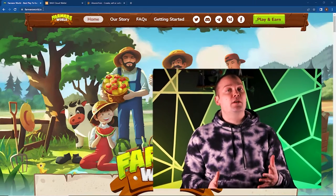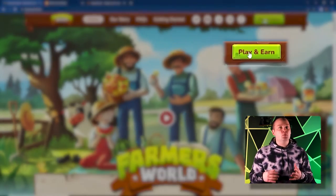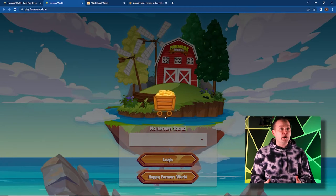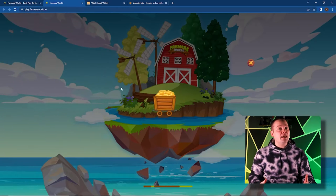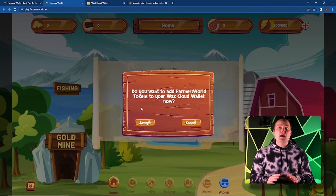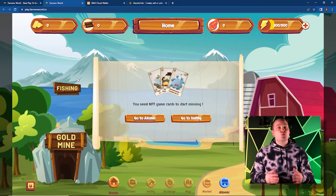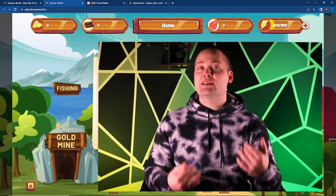Step 1: Log in. To get started, let's go to the Farmer's World website. We'll click the play to earn button in the top right, which will open a new browser tab. Clicking the login button will prompt us to connect our WAX wallet. If you haven't set up a WAX wallet yet, check out our video to get started. Upon connecting our wallet, we'll need to approve the transactions. The first time you log in, Farmer's World will ask if you want to add Farmer's World tokens to your WAX wallet — say yes and approve the transactions.